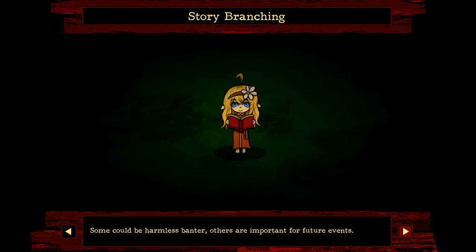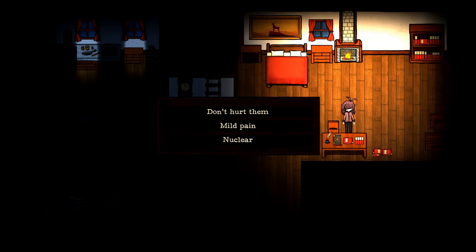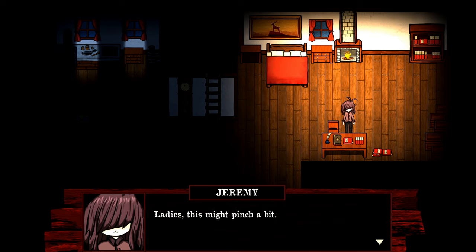Yeah, it really feels like Xenoblade at this point. I've played what, 20 minutes, and at least seven of those have been tutorial probably. During your adventure you'll be offered to make choices — some could be harmless banter, others are important for future events. Don't hurt the mild pain nuclear difficulty level. You know you could make these more obvious instead of making everything a tutorial. Mild pain. Ladies, this might be a pinch. This will be interesting.